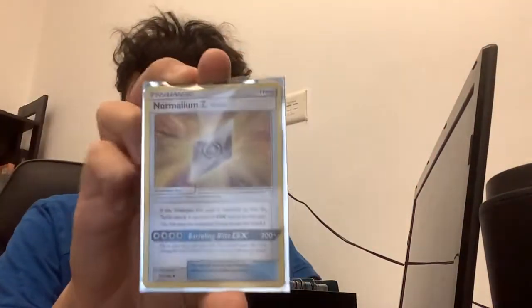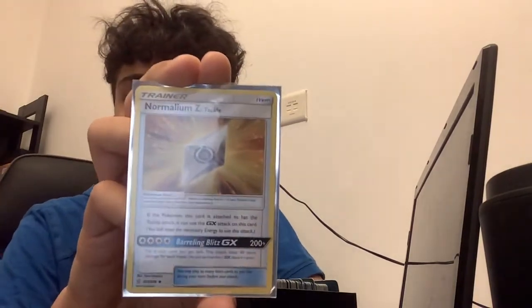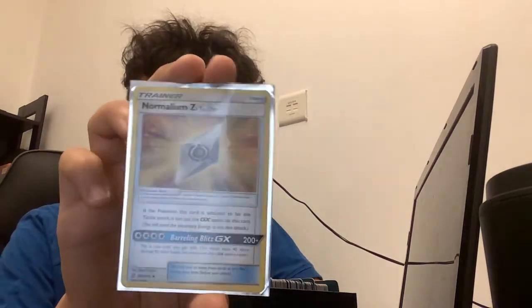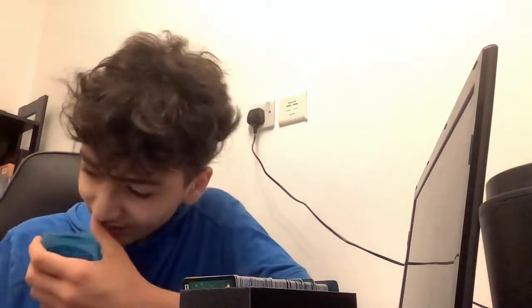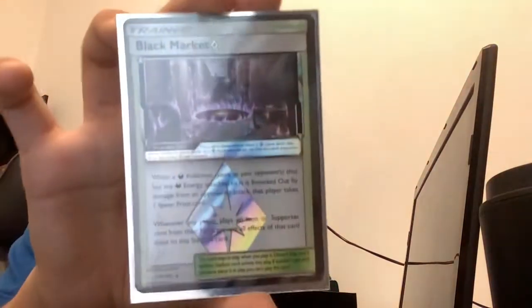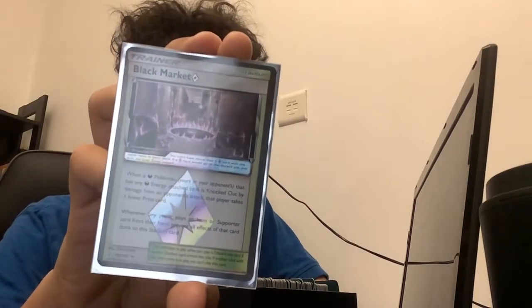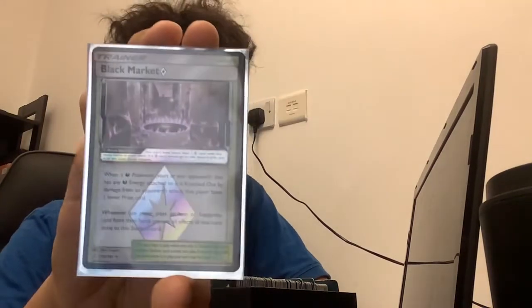Moving on to my Normalium Z — this is actually my first shard, or Z-Crystal as they call them. It does 200 plus damage, which is really good. Next is my Prism Black Market card. The reason I put it there is because it's a prism card. I actually have no idea if it's good in a deck or not, but it's a prism, so that's reason enough. I really do like the picture on it.